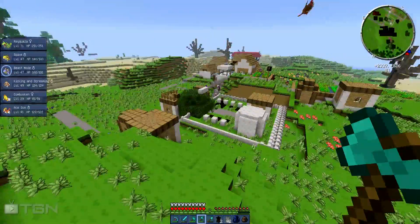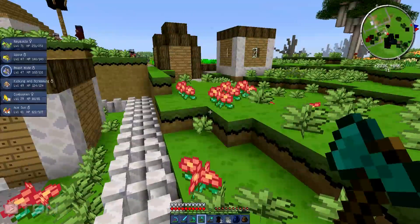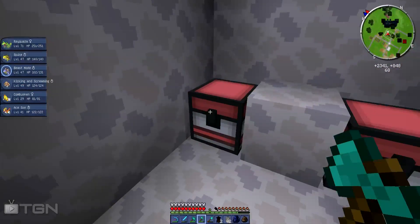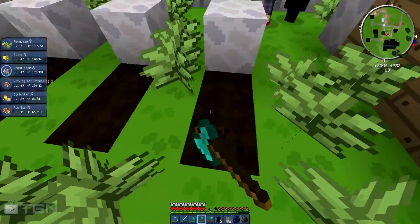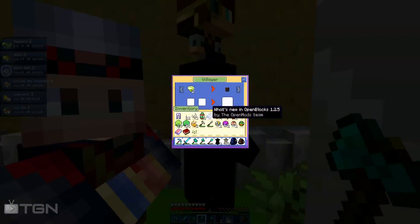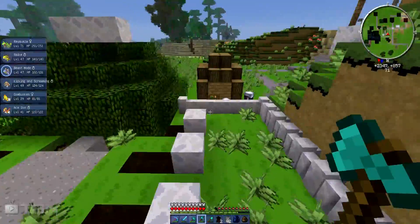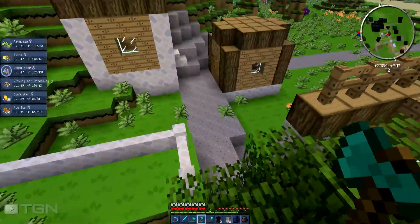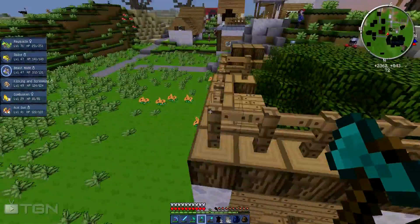We got a new village with a cemetery and stuff. Let me go into my natural form so I can fit into the buildings. Nothing in this one. Oh nice - ew, squid torso! That's disgusting, body parts - it's part of the necromancy mod. There's nothing in these graves. What are you - oh you're a villager. And you look like the person from Ruby - I know some of them but not all of them. I'm going to raid all these houses.